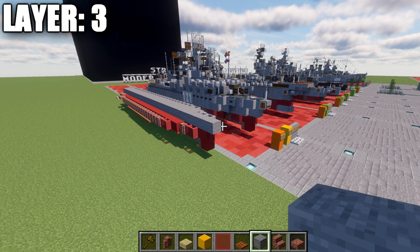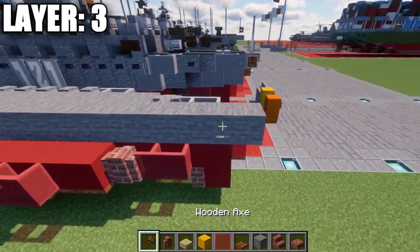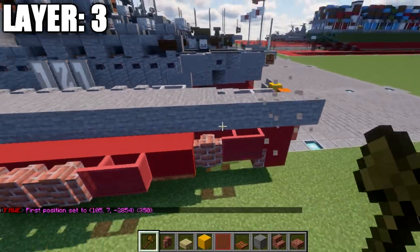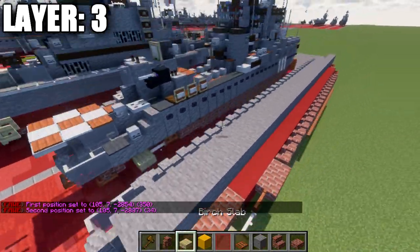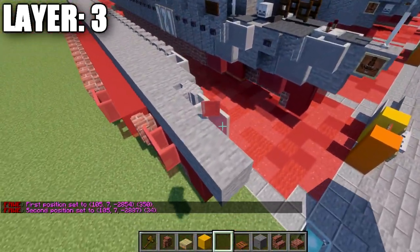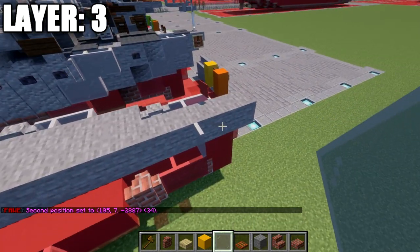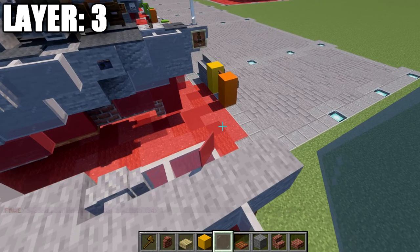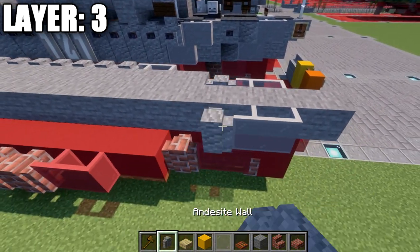Alright guys, moving into layer number 3. To start off, we're going to place down a stone block on top of this red stained glass pane. Going back from that stone block, we place down a row of stone going all the way back to that brick top slab on the end — a row of 34 in total. After that, we place down a light gray stained glass pane coming off the side of this stone block, a second glass pane back, followed by an andesite wall.